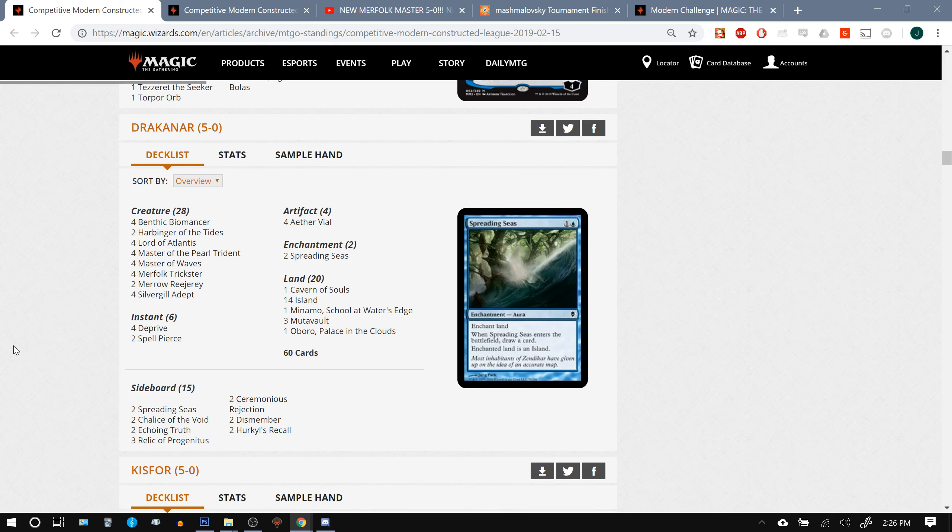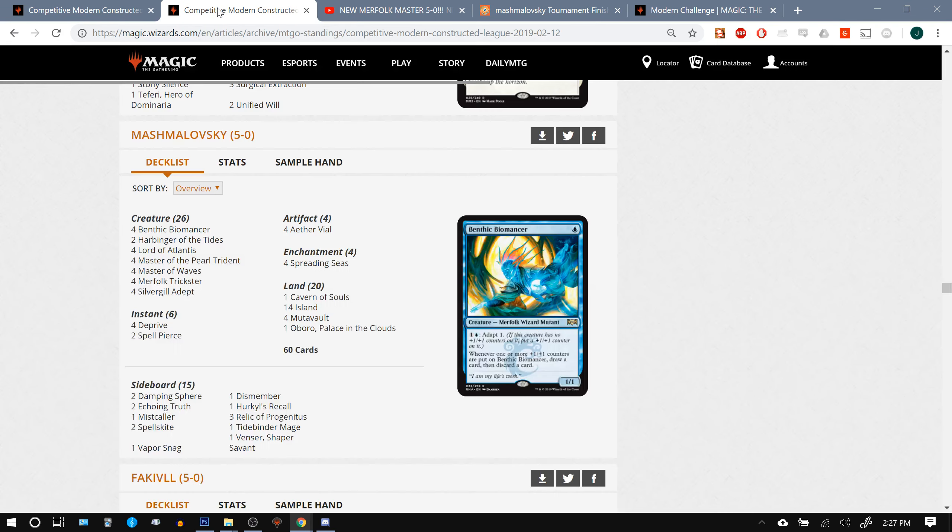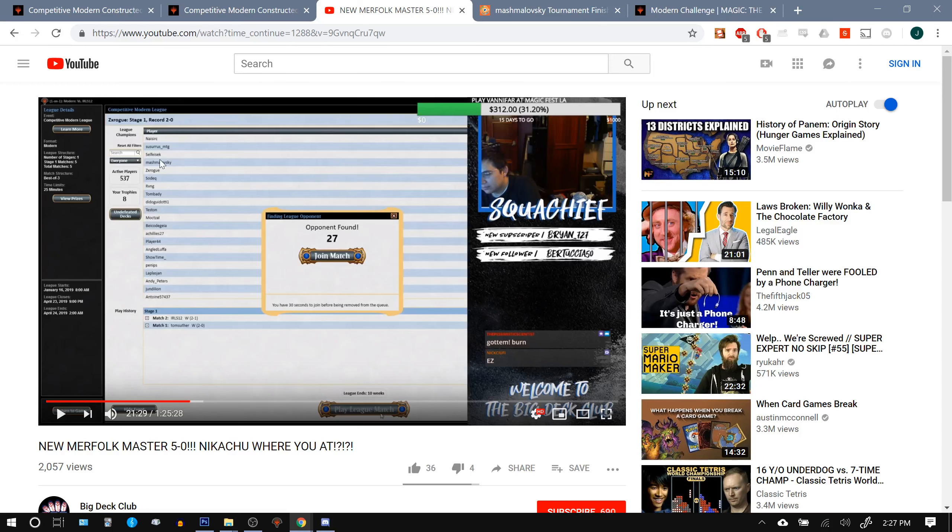In that time, there have been at least three Modern Merfolk Competitive League 5-0s — very exciting. Today, we had Drakenar post his second 5-0. On Tuesday, we saw Mashmalovsky go 5-0 with the Benthic Biomancer list. And then sometime in the middle of the week, Squaw Chief, otherwise known as ZX Rogue, took the list to a 5-0 run live on stream, which was pretty awesome.